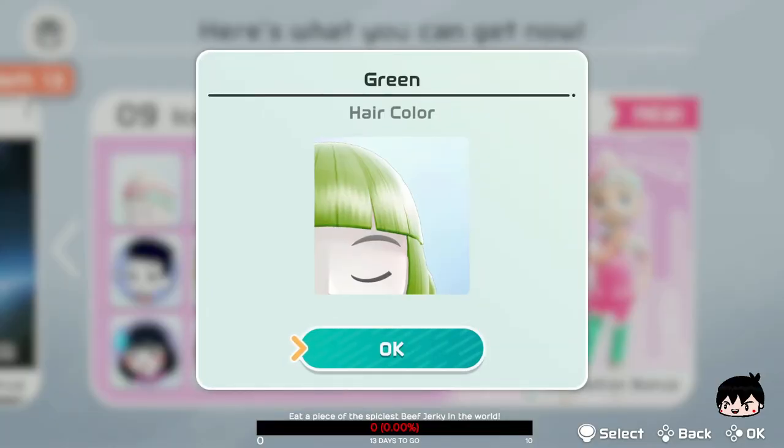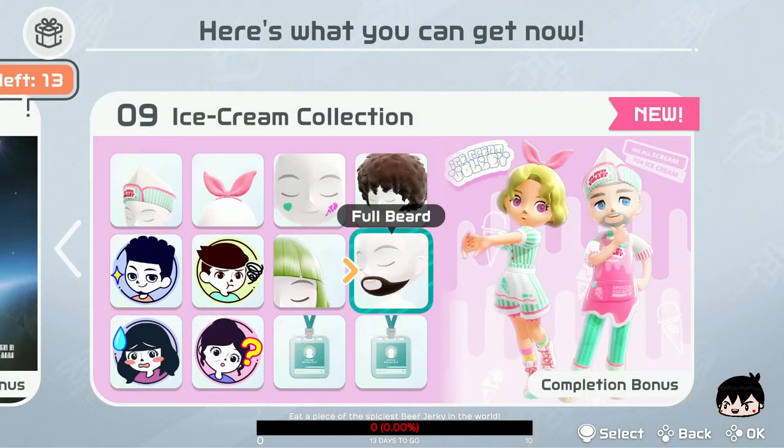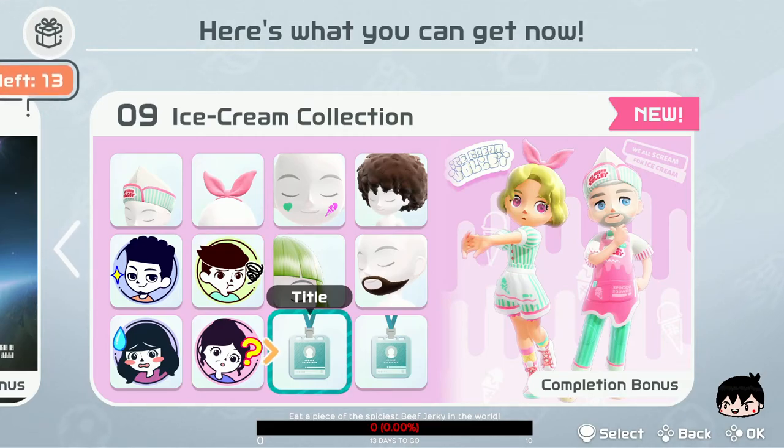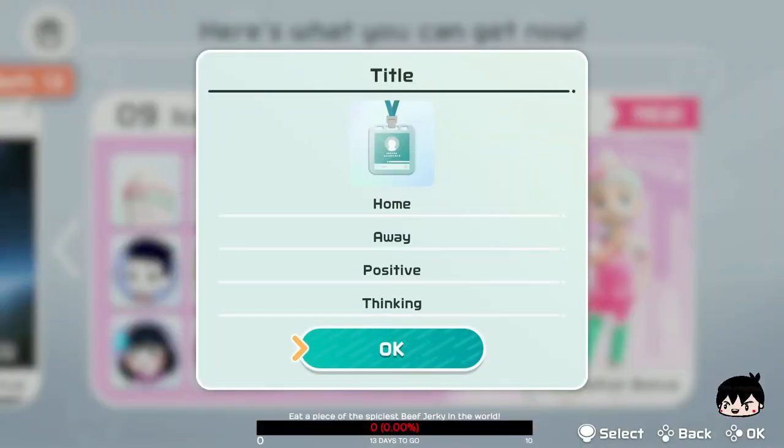And then we get the Green Hair Color — pretty neat. And look at the full beard! Yo, let's go! But I've seen that one already too. All of these I have not unlocked, and they're from a previous collection.